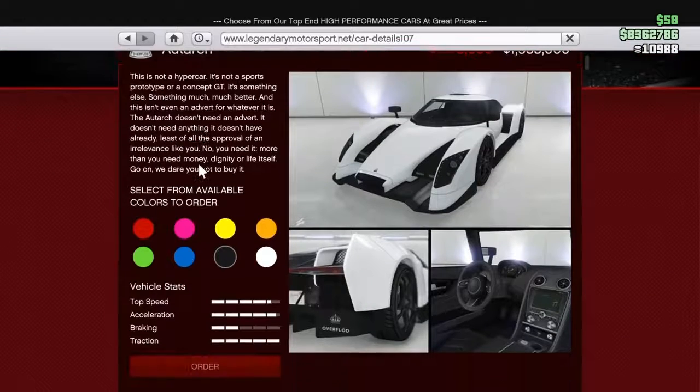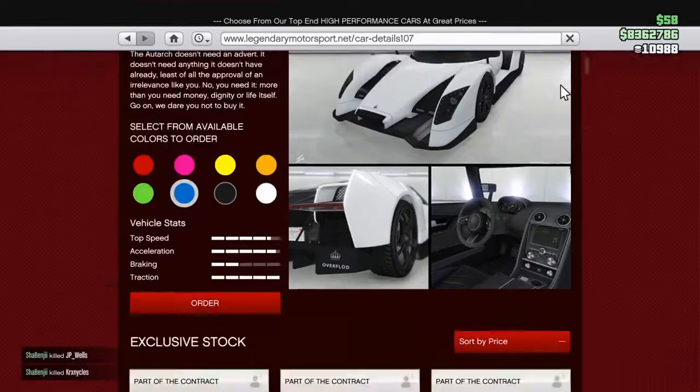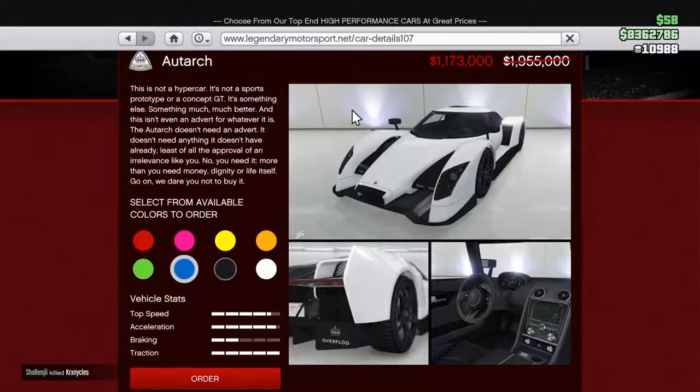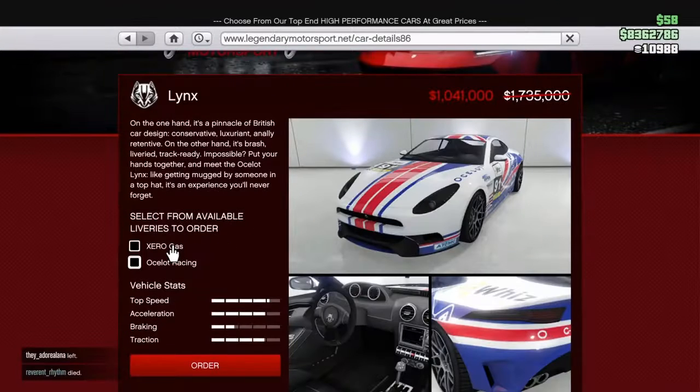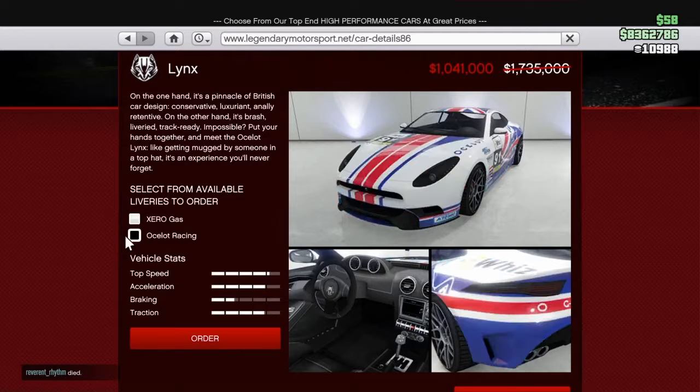Now we have the Routage. I don't think many people remember this car, but it's still a pretty good car. It's selling for $1.17 million right now, but usually it sells for $1.9 million, so that's a great discount. Next up, we have the Ocelot Lynx. This comes in two different liveries — it's such a nice looking car, and apparently it's pretty fast too. Usually it sells for $1.7 million; right now it's selling for $1 million flat.